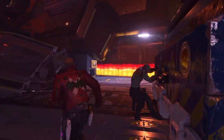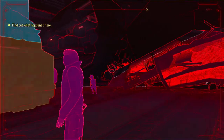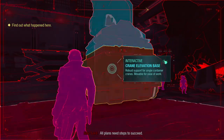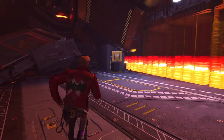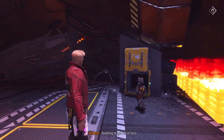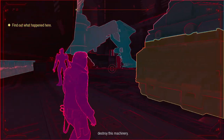So the first thing you need to do is have Drax move this crane over like so, and he'll make a comment like, 'seems like a waste of time.' And that's fine. Next thing you need to do is go over to this little crawl space and have Rocket go in and do his thing.